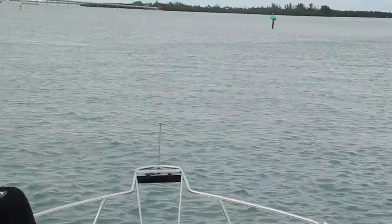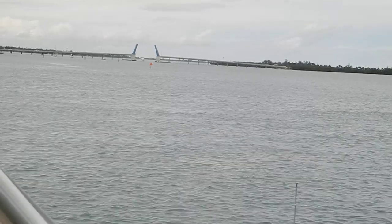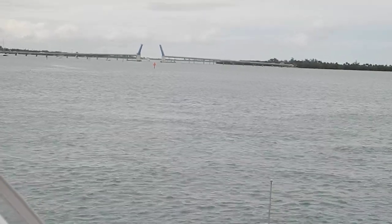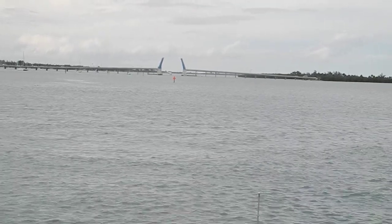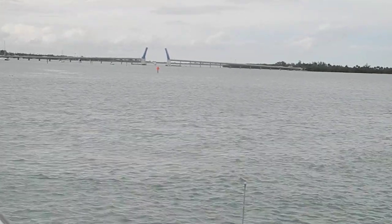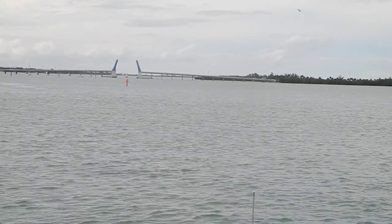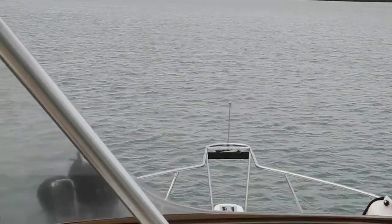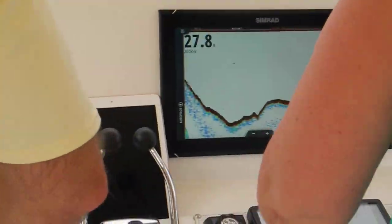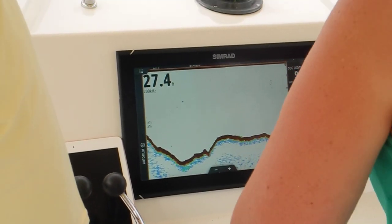You can see the drawbridge is open and there's a boat southbound headed toward us. We don't know if he's going to go to the City Marina behind us or Harbor Town Marina in front of us. If he's going into Harbor Town Marina, he'll be going the same place we go. Hopefully he won't go to the fuel dock like we need to go to first. Now watch the depth gauge — it's getting shallow again.